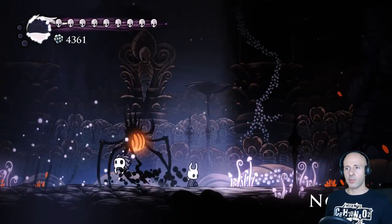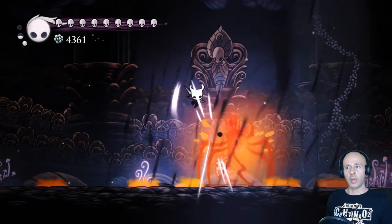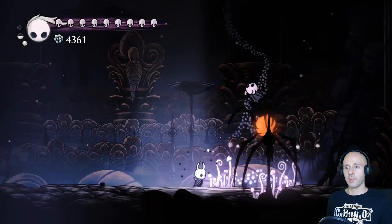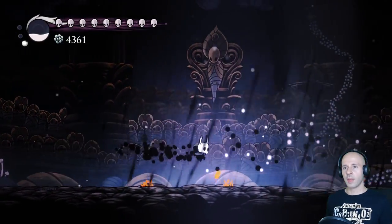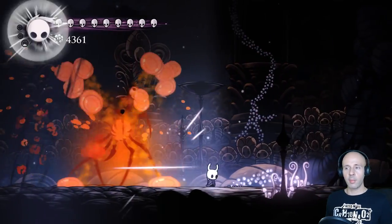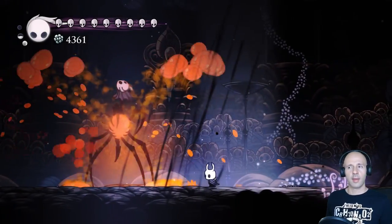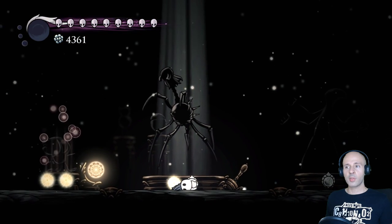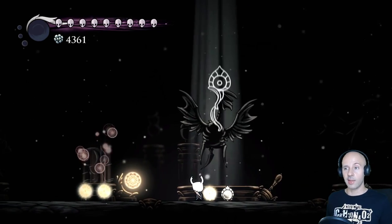NQS is a very simple boss fight, though not necessarily an easy one. We don't have a platform in this arena so we can't use that strat. Regardless of the build, the strategy is simple: if he charges at you, jump over him and use a downward slash so you both damage him and generate some soul. After that turn around and use some Shade Souls. And if he starts spewing blobs of corrosion, you simply need to avoid them, which is not particularly difficult.